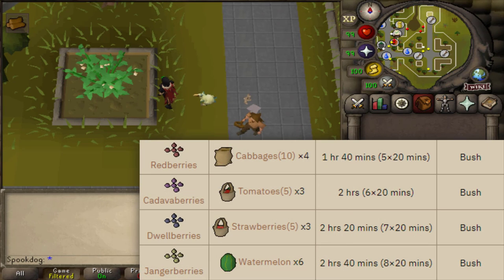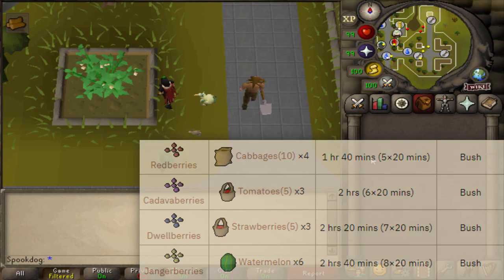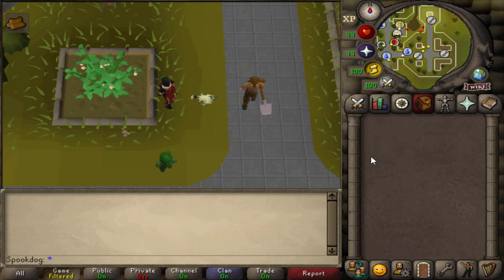In the bush patch you can plant red berries, dwell berries, and cadava berries at level 45. At level 48 you can also plant janger berries. Janger berries and dwell berries take the most amount of time, so I would recommend doing those, or just whatever you have the most of. I think it's good to always have something planted.